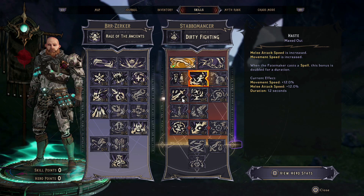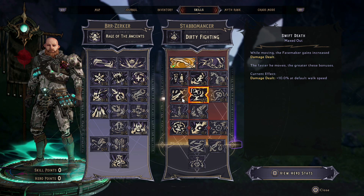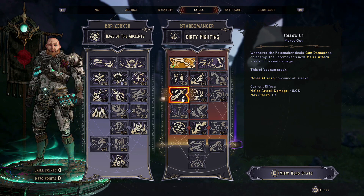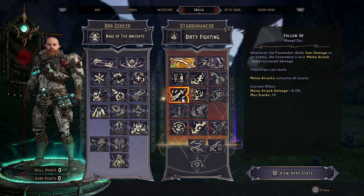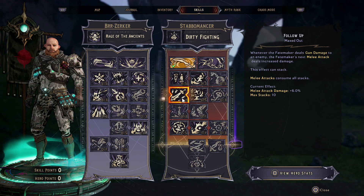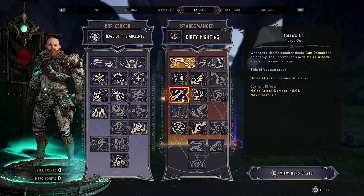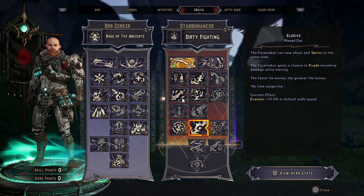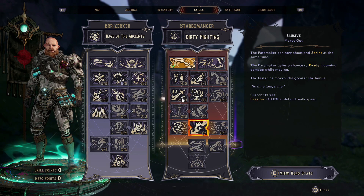We're going to put 5 points into Swift Death, which is basically a percentage damage bonus based on our speed — very similar to what Zane did. Then we're going to put 3 points into Follow-Up, which is really important for this build, particularly as a melee build. Whenever the Fatemaker deals gun damage to an enemy it grants a stack, building up to 10 stacks of extra damage, and when you punch something it consumes all those stacks — and those melee stacks are buffed by your overall melee damage. Then we've got Elusive, which lets you shoot and sprint, leaning into our movement speed damage bonus.